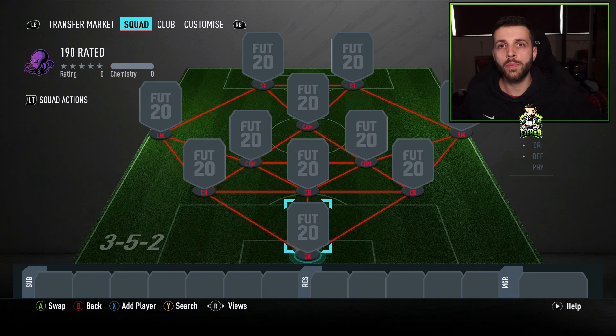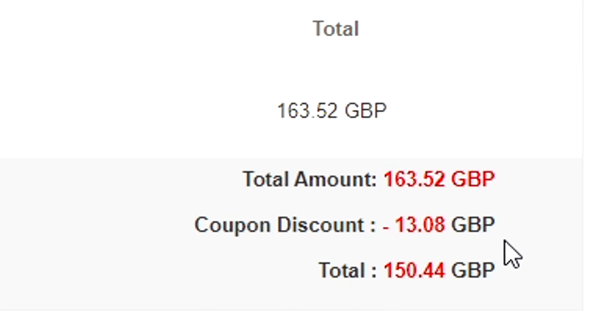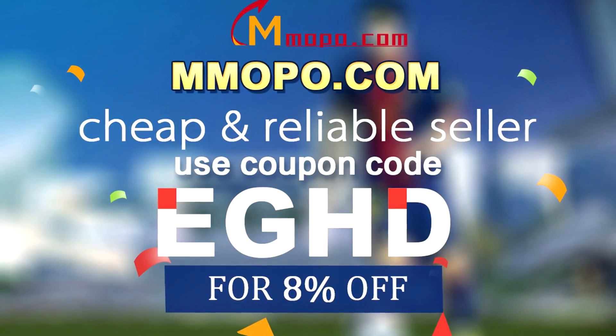Before we start off the squad builder, if you want to buy cheap Ultimate Team coins, go and check out mmopo.com and use the discount code EGHD at checkout to get yourself 8% off your order.